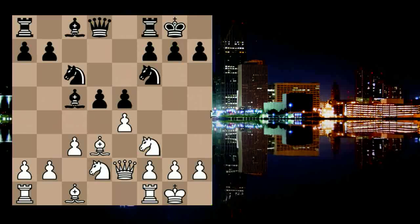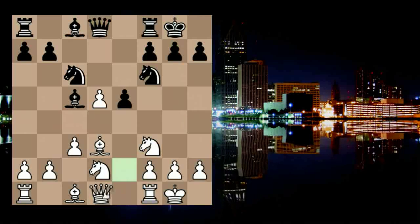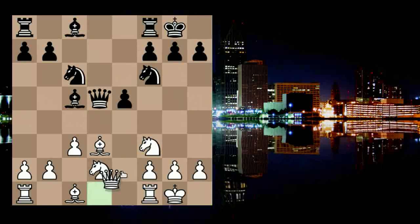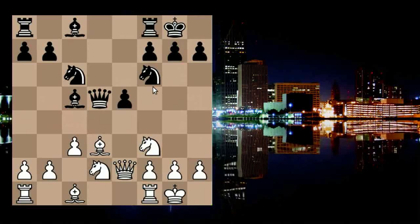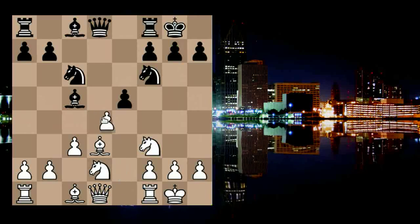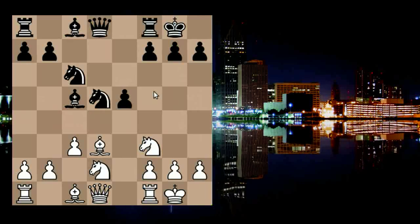Black can simply push e6-e5, but this reduces his possibilities because we can immediately take on d5. He can either take with the queen, which transposes into other lines covered in other videos, or he can take with the knight — the Knight d5 line — and this is what we'll concern ourselves with in this video.